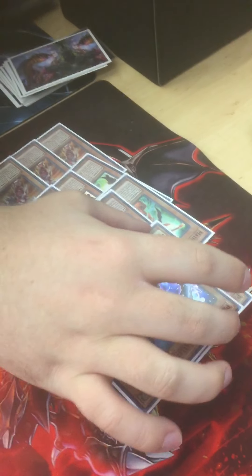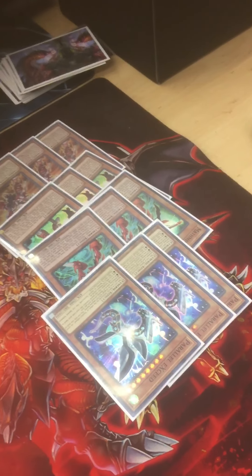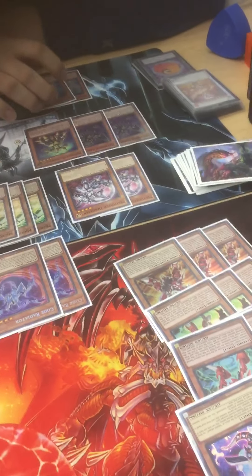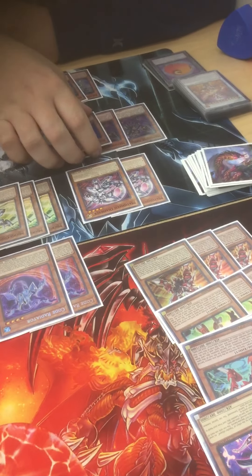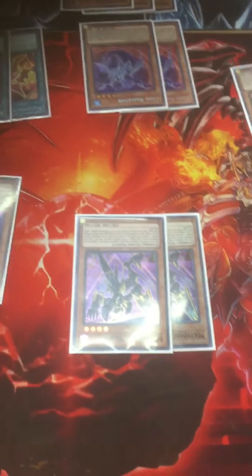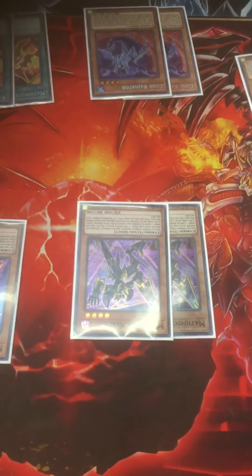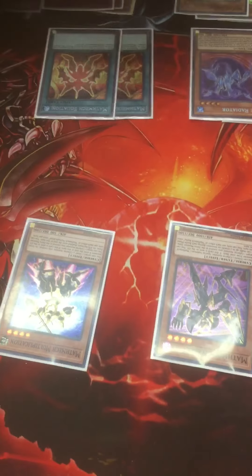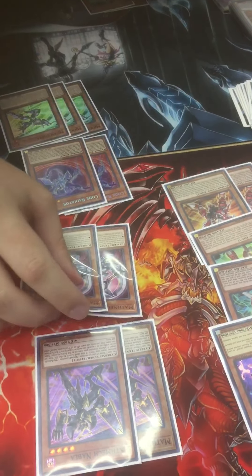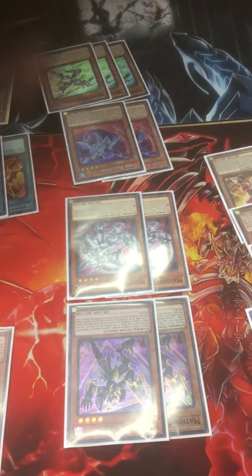I also run Triple Exceed, which is a good extender too — it gets you pretty much two free cards. Moving into the normal summons, you have two Nabla and Multiplication. Nabla is your means to get Multiplication out, or it's your means to get out Diameter, which is your free negate whenever you summon or when getting into your extra deck.